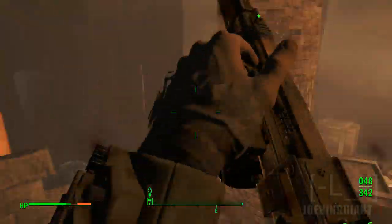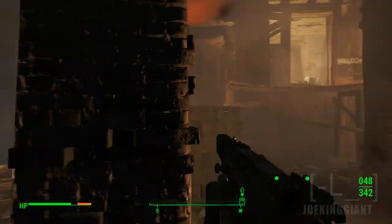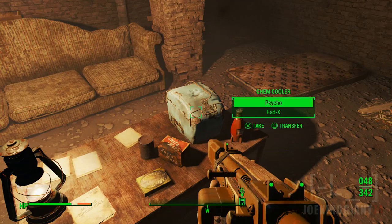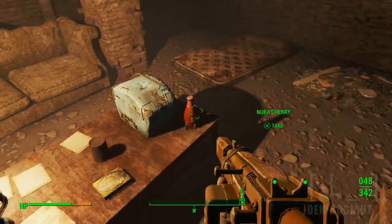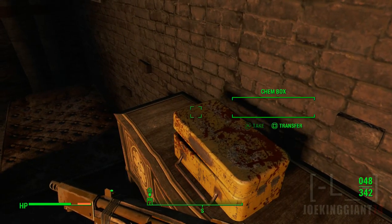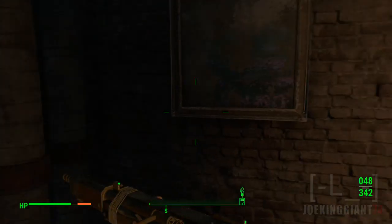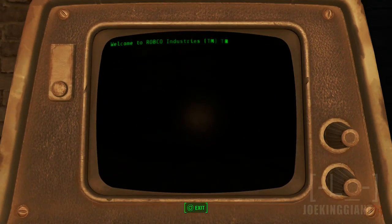That machine gun got fucked up by me. Anymore enemies? There's a warp page right there. Pretty sure I already messed up everybody. Nuka Cherry. There's a bunch of goodies in here. And another mannequin. That's freaking great.